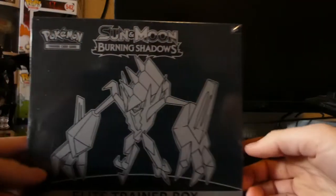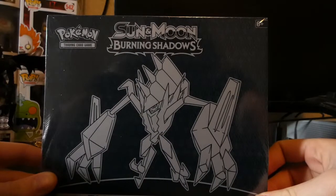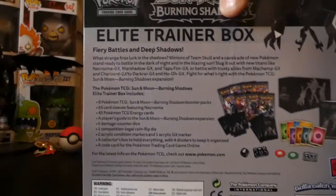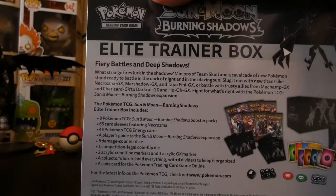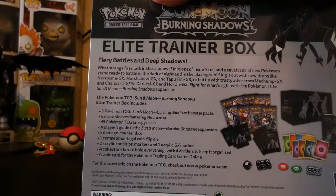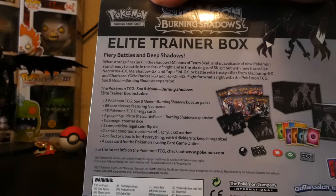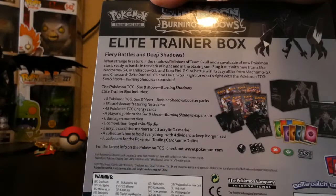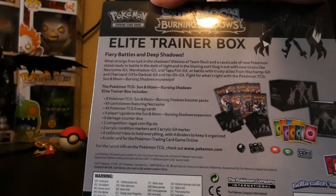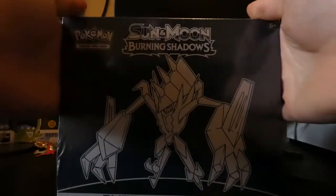Hey guys, today we're going to be opening the Pokemon Sun and Moon Burning Shadows Elite Trainer Box, which includes 8 booster packs, 65 card sleeves, 45 energies, Player's Guide, 6 damage counter dice, 1 competition legal coin flip die, 2 acrylic condition markers, 1 acrylic GX marker, a collector's box with 4 dividers, and a code card for the Pokemon Trading Card Game. Let's get right into it.